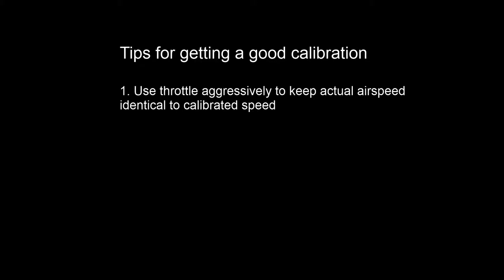Here are some tips for getting good calibration. First: use your throttle aggressively to keep your actual airspeed and your calibrated airspeed as close to identical as you can. If your aircraft is a little faster than what you're calibrated for, pull the throttle back and slow down. If your aircraft is a little slower than your calibration, push the throttle forward and speed up. You don't need to worry so much about stabilizing your airspeed if you're using the throttle continuously to keep that calibration as good as you can.